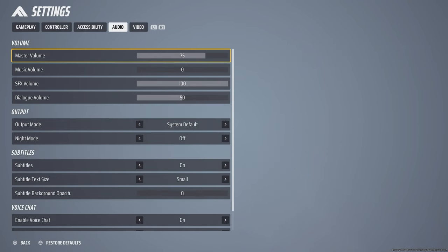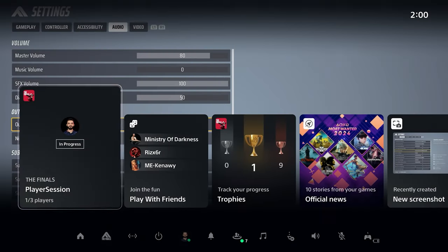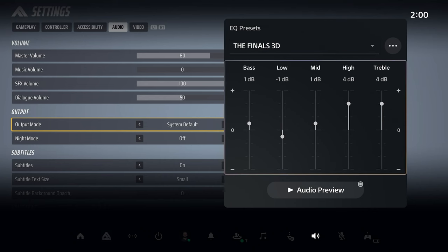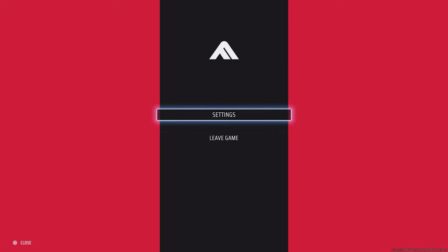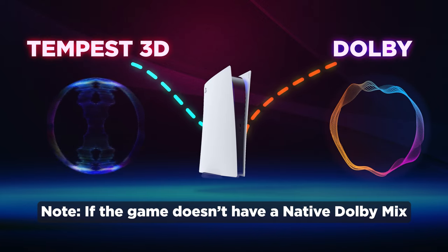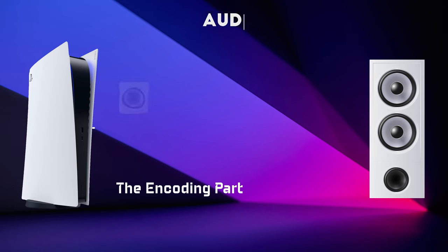If you play with headphones, using system default with 3D audio on PS5 will give you much better directional sound. If you use the Pulse 3D headset, here are my recommended EQ settings. I don't like night mode in this game for headphones. We also have a full video for audio settings on PS5 in 2024 which you can check from the links below.